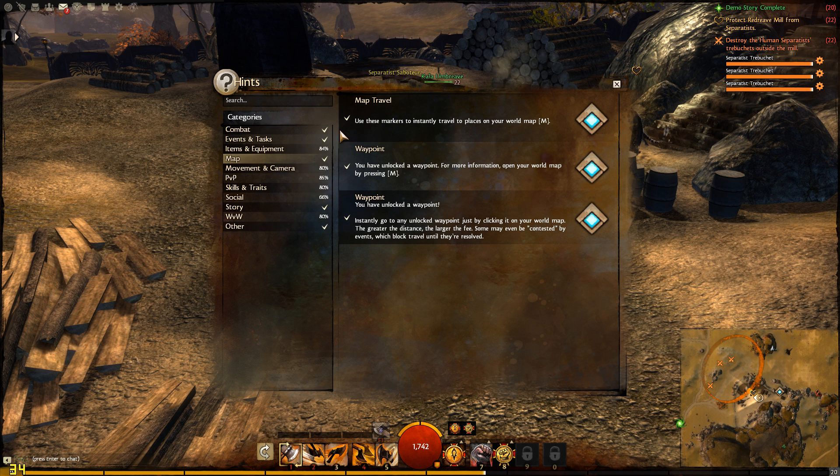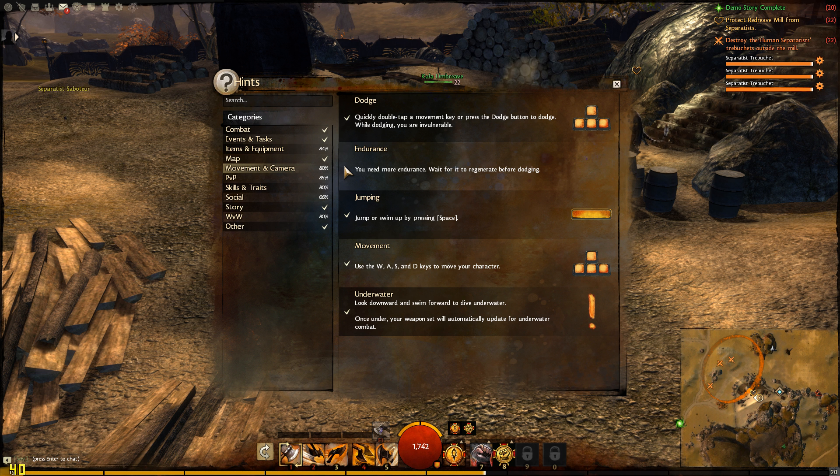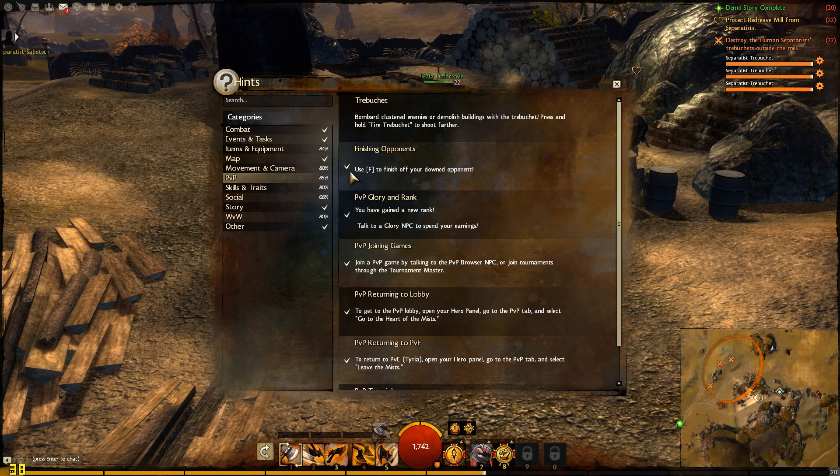If you just go through the entire thing, I think you get an achievement of some sort if you complete everything — have everything checked off. But I got all the progression so far just by playing the game and not going to the hints. But they are pretty helpful to look over when you first start out.